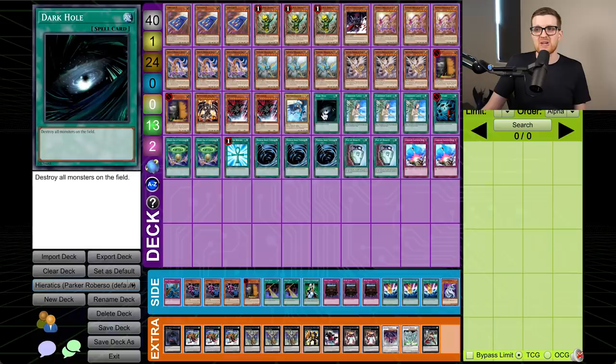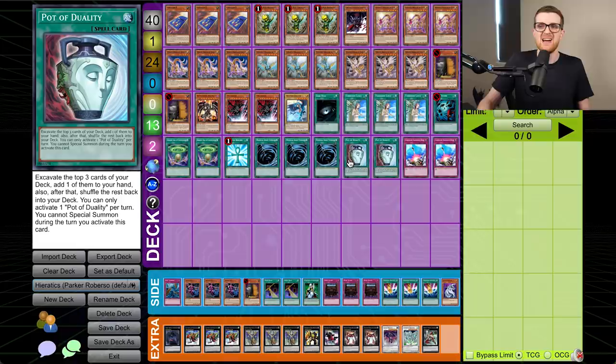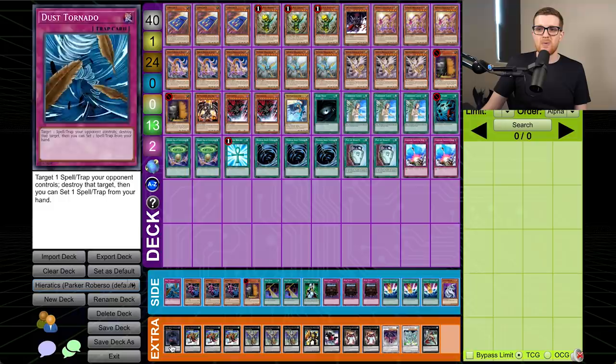For spells we have Dark Hole, triple Forbidden Lance, Heavy Storm, double Hieratic Seal of Convocation — which is just Reinforcements of the Army for the whole archetype, not once per turn or anything, which is nuts — Monster Reborn, triple MST, double Pot of Duality. It's weird seeing Duality in a combo deck, but turn one you don't really mind it because maybe you can get a combo piece to help you extend the following turn so you can kill your opponent. If you're not ready to kill the opponent, you shouldn't be committing with this deck because you won't have any recovery whatsoever. Double Compulse may seem like an odd inclusion — it helps you just not die, but you can also bounce Red-Eyes Darkness Metal Dragon back to hand to abuse it some more, which is hilarious.